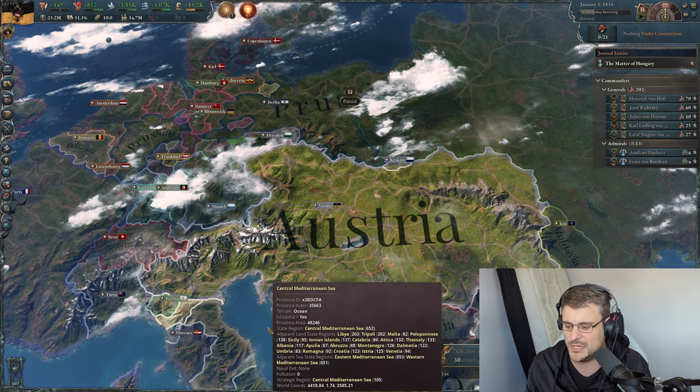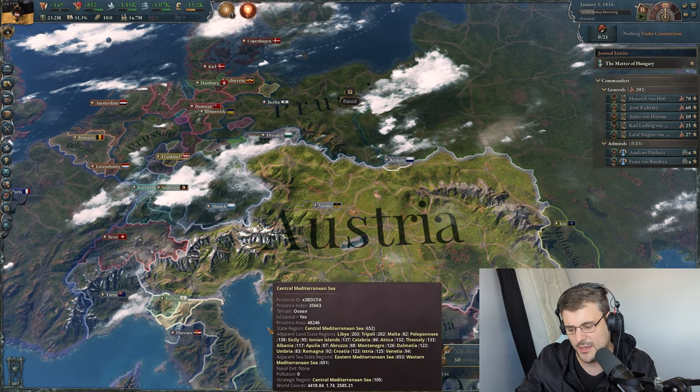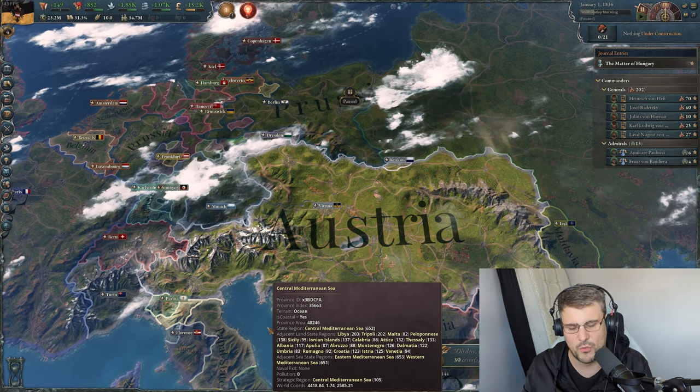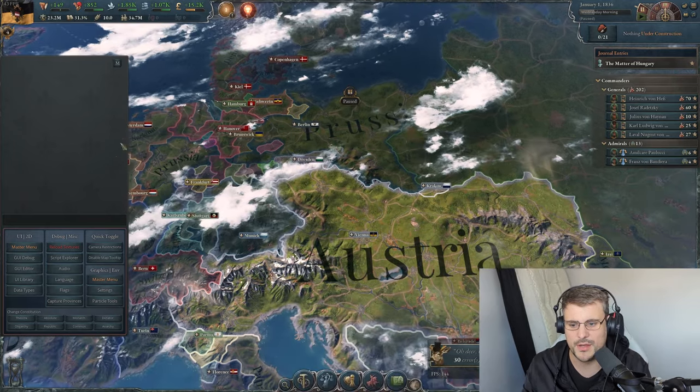First of all, you need to press the tilde key. The tilde key is the key below the Escape key, above the Tab key, and to the left of 1. Boom, here it is.